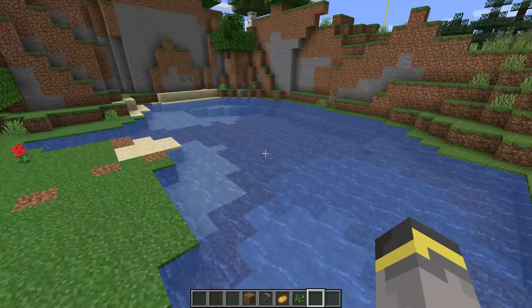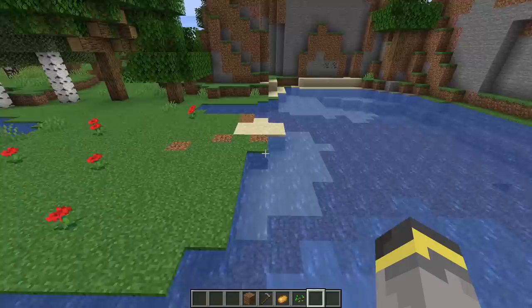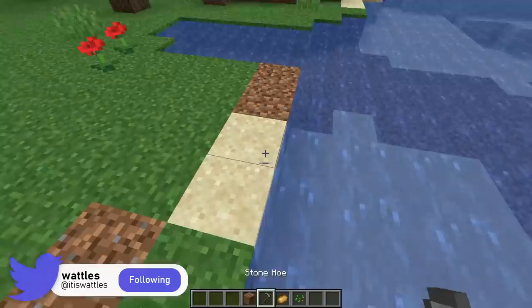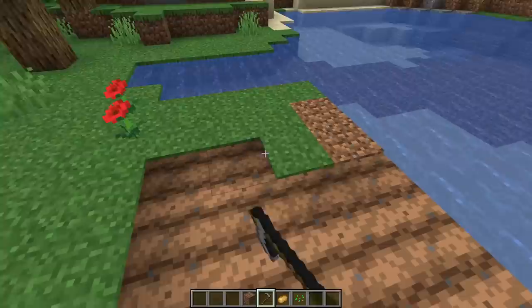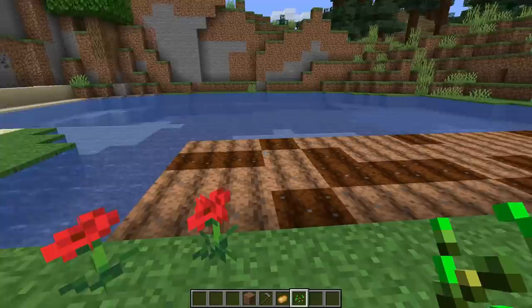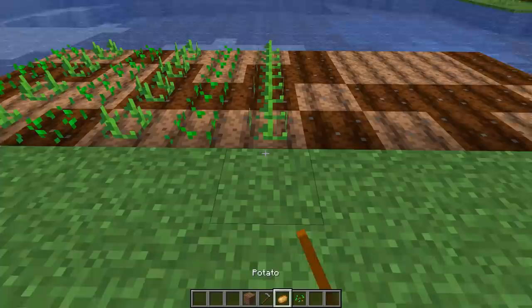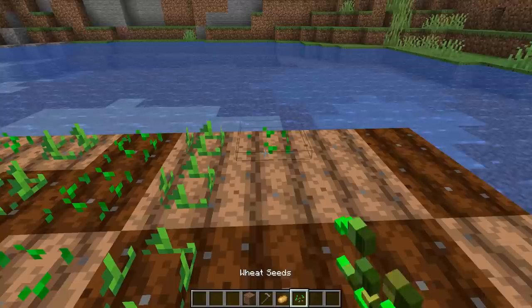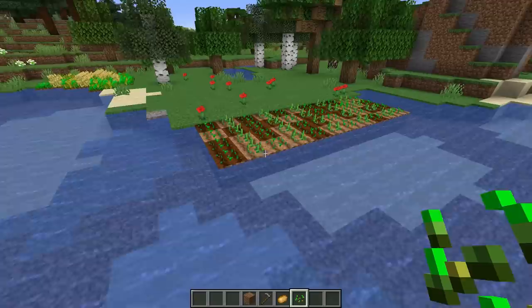Build the farm near water — a river, lake, or ocean. If you have an iron bucket you can be anywhere, but otherwise find a body of water and make a straight edge on it. If there's sand, replace it with dirt since you can't plant on sand. Then take a hoe and till all the land within four blocks of the shore into farmland. Now plant your crops — Minecraft crops actually grow faster when planted in alternating rows. Switch between two different crop types — wheat and potatoes, potatoes and carrots, or whatever you prefer. As long as you have alternating rows, growth will be sped up.